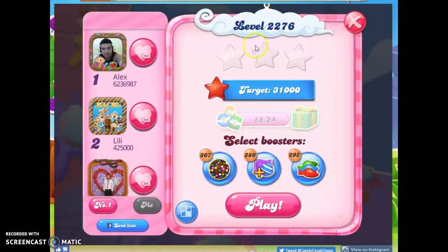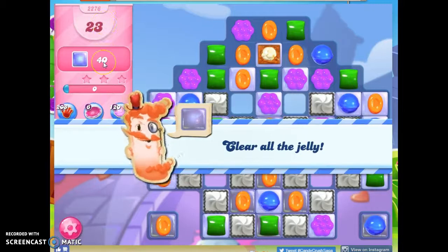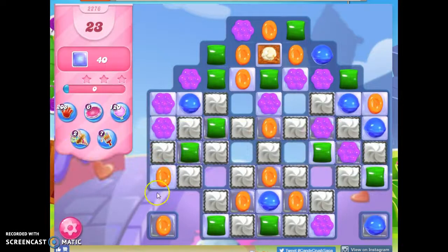Hi friends, this is Susie, your Candy Crush Guru, here to help you solve the puzzle of level 2276, where we have 23 moves to clear out 40 jelly, and some of it is isolated here.